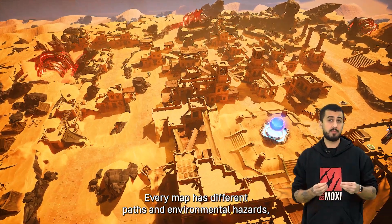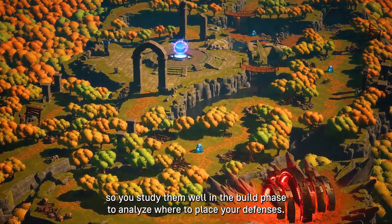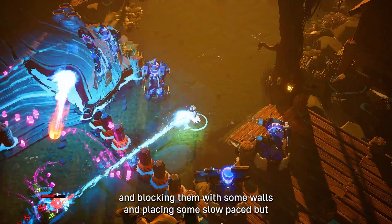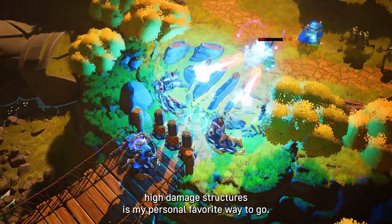Every map has different paths and environmental hazards, so study them well in the build phase to analyze where to place your defenses. Choke points can be of great use, and blocking them with some walls and placing some slow-paced but high-damage structures is my personal favorite way to go.